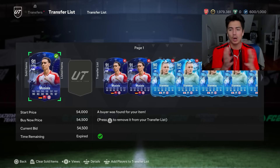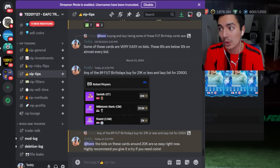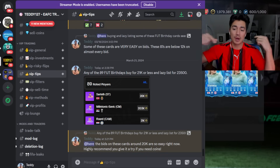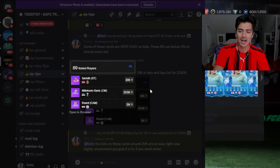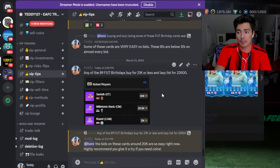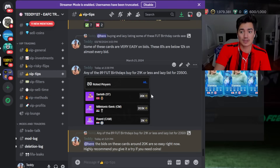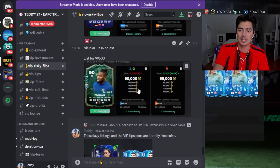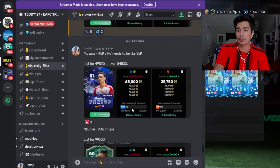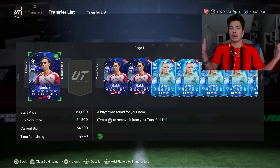We bought quite a few cards. If you're in the discord - if you want to join the VIP trading discord, all you have to do is sub to the Twitch channel. If you have Amazon Prime you can sub for free. Some of the posts we made: the foot birthday cards I said buy for 21k or less - they're back up around 23,000 coins already. I was looking at a Sorloth that expired at 20k with no one even bidding on it. The risky flips - Nkunku at 90k, Musiala at 45k - were pretty easy to pick up and they're already up in price.